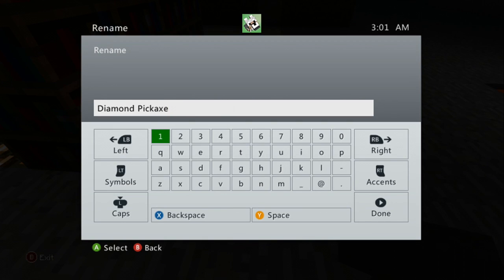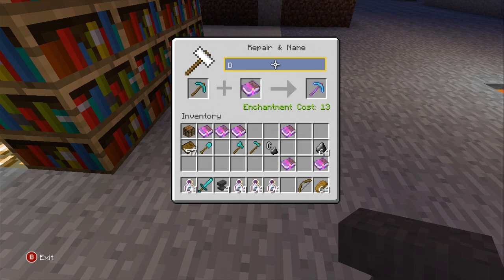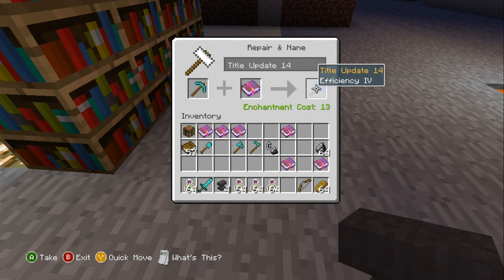So let's go rename this. Wait, I have a chat pad. Let me back out. Backspace all the way. Wow — it cost me levels just to rename a tool. I cannot get rid of the D. Oh well. Title Update 14. Oh, I spelled update wrong. Come on, let's do this right. Update. Can I get rid of the D now? There we go, we got rid of the D. Title Update 14 — it will cost me 13 levels.